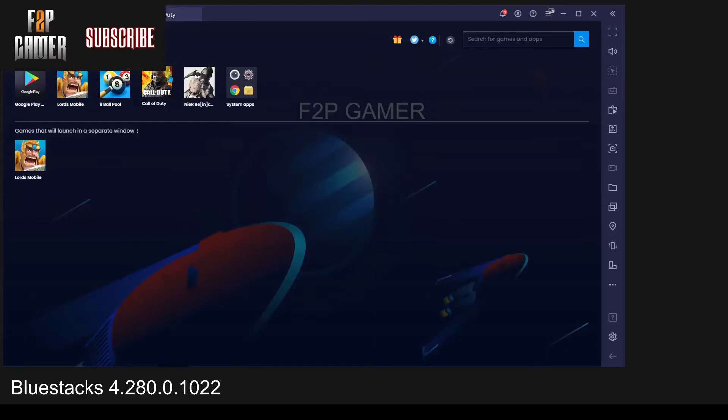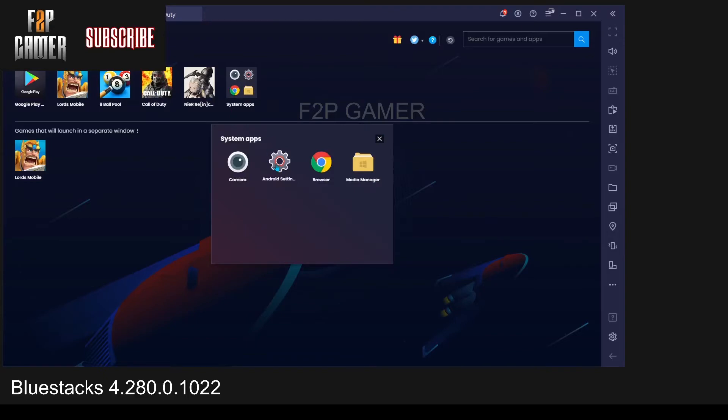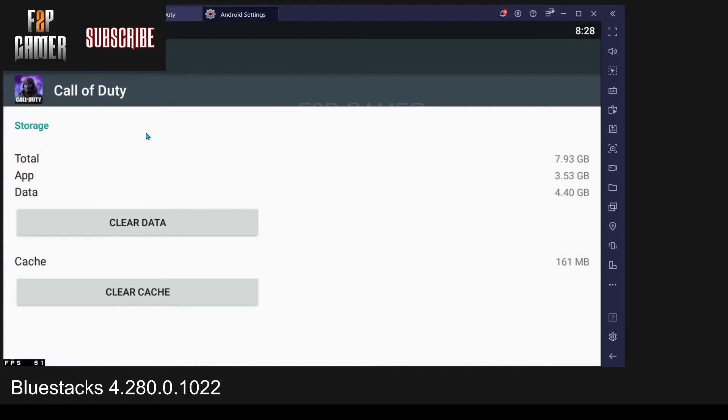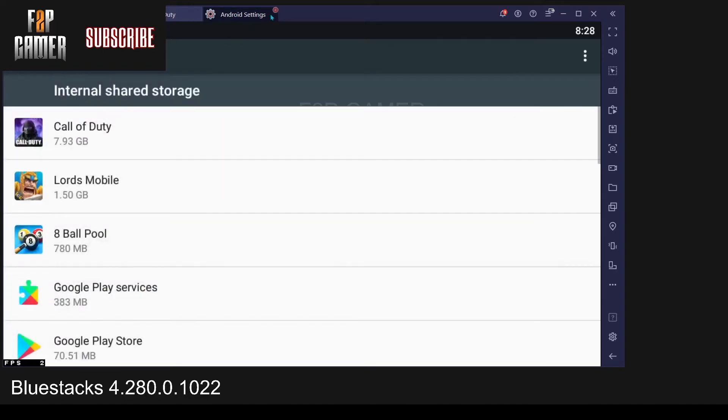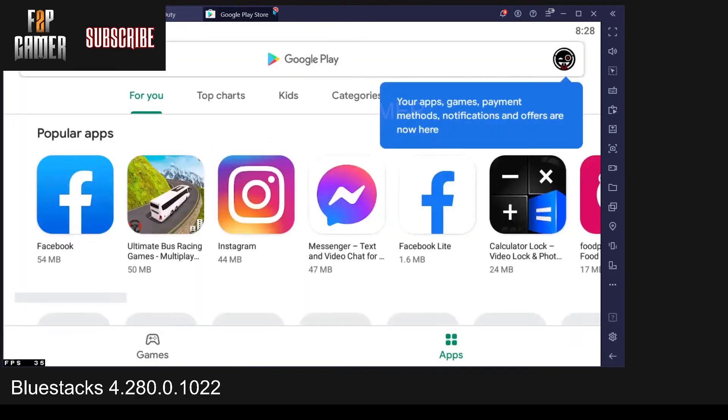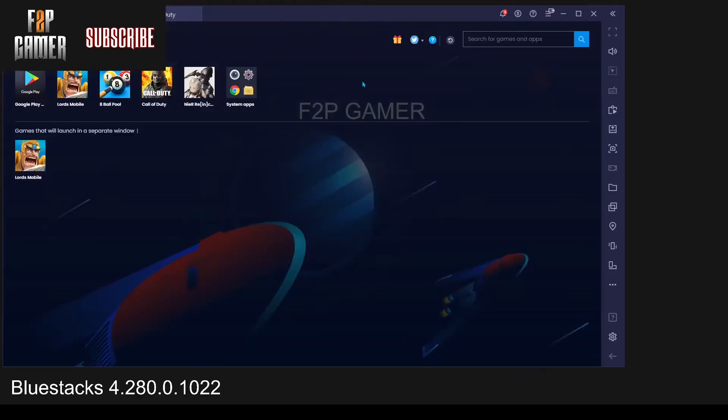If you just uninstall the game from here, it will keep some data for your controls and game settings, so this method I don't prefer. Instead, go to Android settings, storage, apps, Call of Duty, and clear data — wipe out the full game. After wiping out, go to your app center, Google Play Store, download the game, and you'll be ready to go.